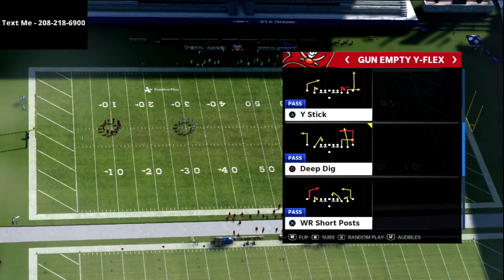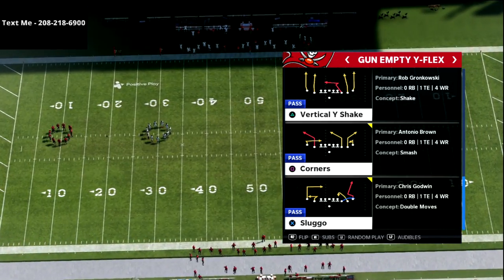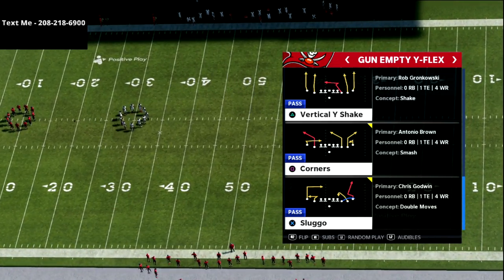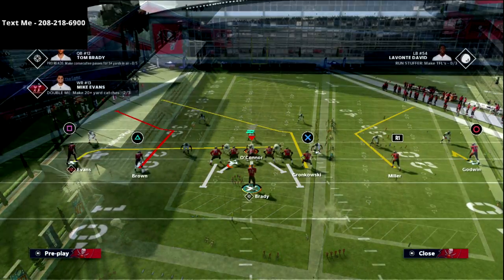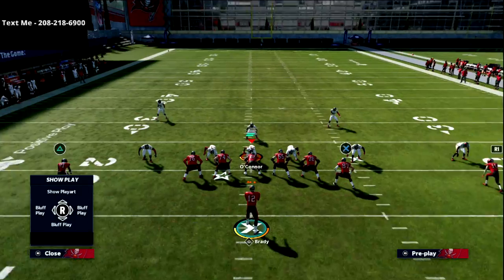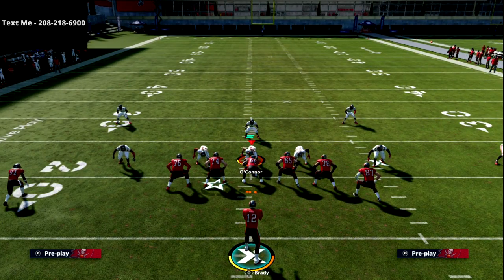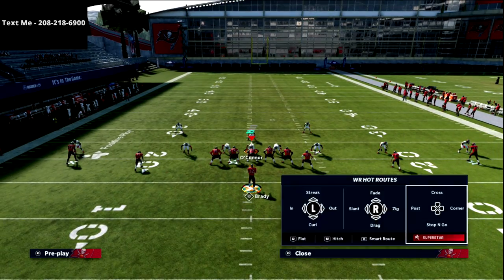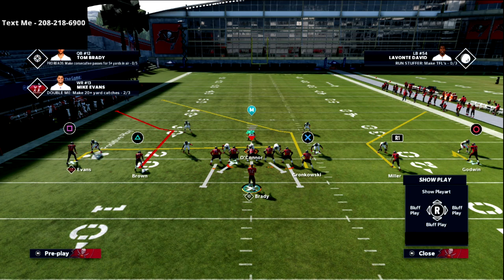Today we're going over the play 'Corners,' and we're going to run a really effective concept from this play. It's great against both the blitz and standard coverages you'll face online. I love this play, especially once you've established some of the other concepts within the offense — it becomes a very effective concept. What we're going to do is honestly really simple: just smart route the R1 receiver, and that's pretty much all I do.